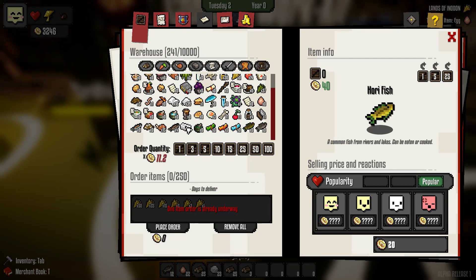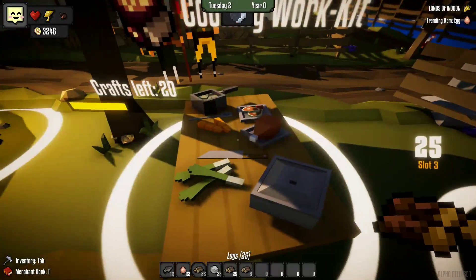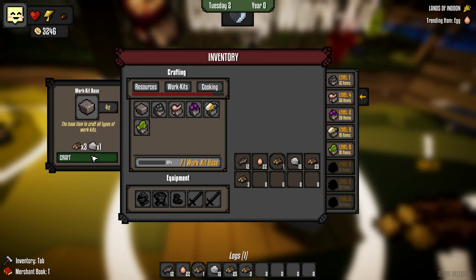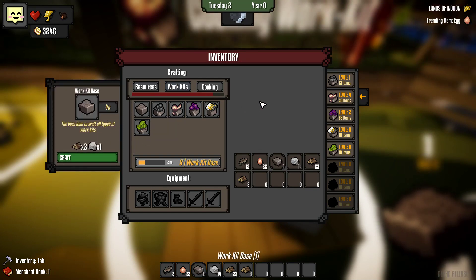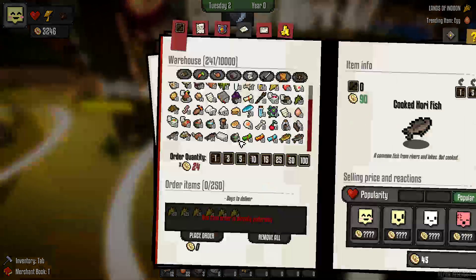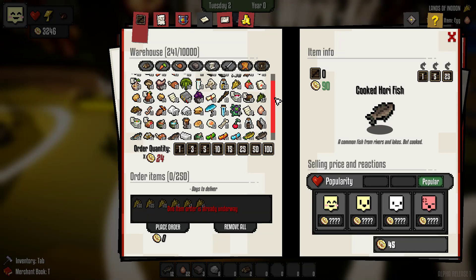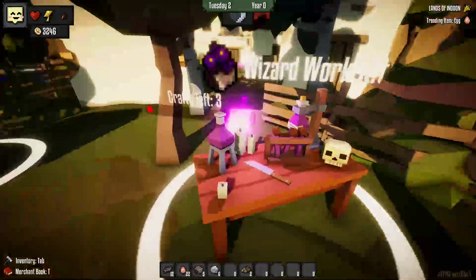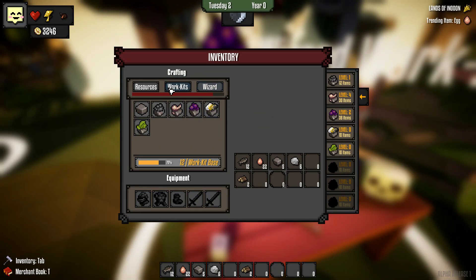Cooked whorey fish is a lot better than the raw stuff. Gazza fish - there's our cooked gazza fish. Alright, and then we're going to build work kits. That'll work - oh, we have the rest of the wood there. Gonna use up all of the stone. There's nothing left we can do, is there? We can do more work kits once the other stuff's finished.